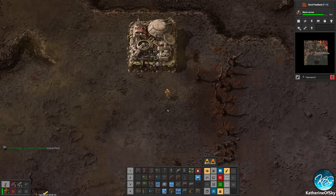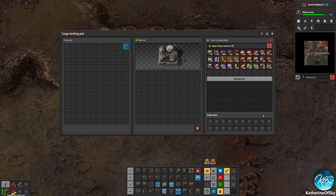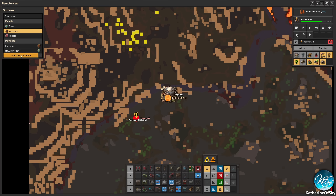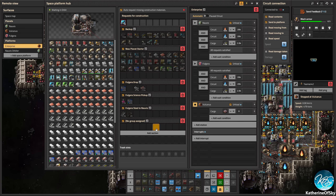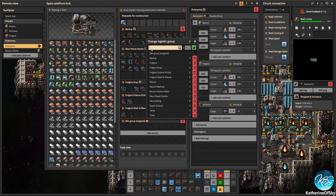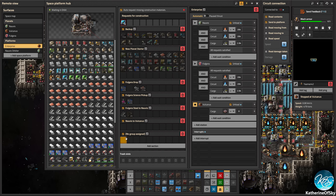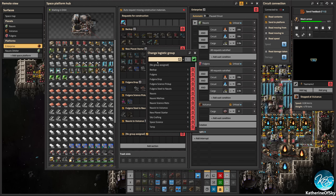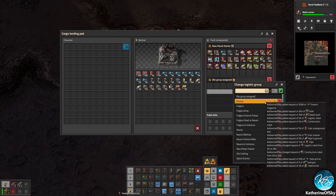Where you're mining stuff — look at that, all this good stuff. So let me just get the group — the new planet group, new planet starter. Let it request all that stuff from the Enterprise first. And then I'm going to put in a new group called 'Novus to Vulcanus,' and then a new group called 'Fulgora to Vulcanus.' So I'm going to add those both to this thing so it can automatically request those items when we add stuff.